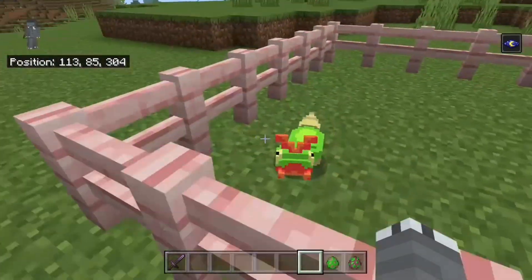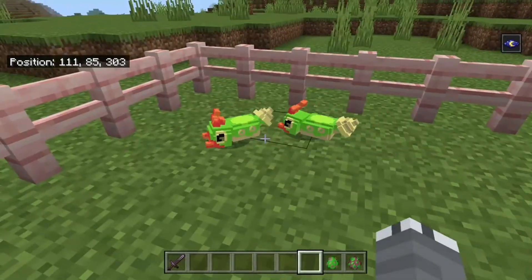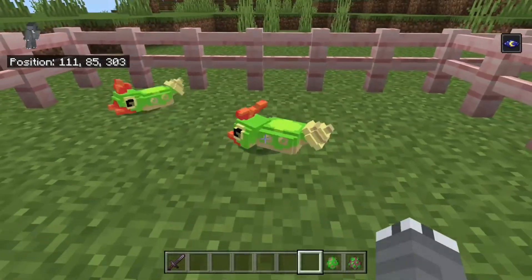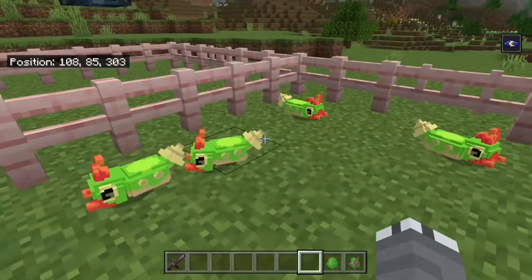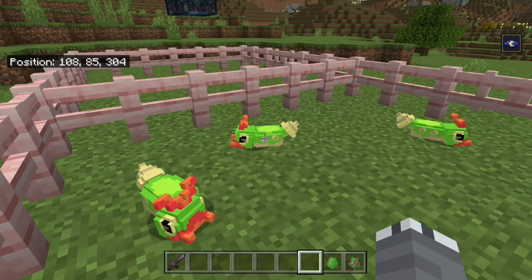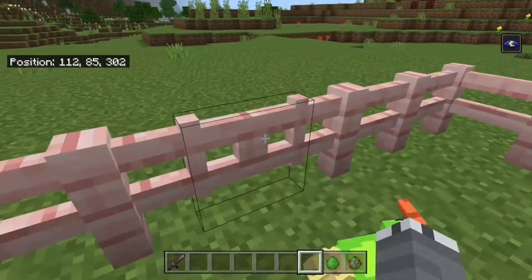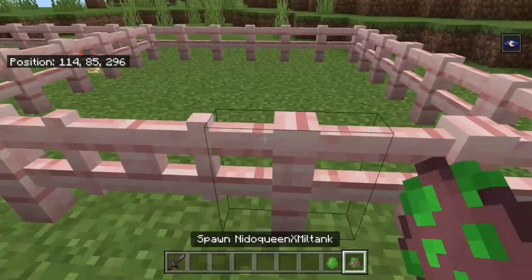Oh look at them — oh my god the model looks amazing! Look at that, that is beautiful — beautiful little dudes. They look so cool, oh there's more! What, they're multiplying — look at them, oh my god they're incredible! I used the silverfish texture so they do little wiggles, which is kind of cool. I really like that — yeah, that's so cool. Let's have a look at the Nidoqueen and Milltank one. I'm not looking forward to this one, mainly because, you know, Milltank — but let's have a look.